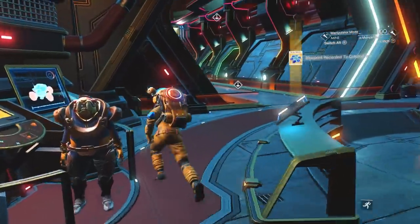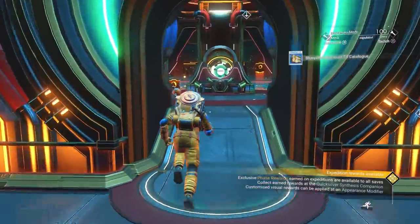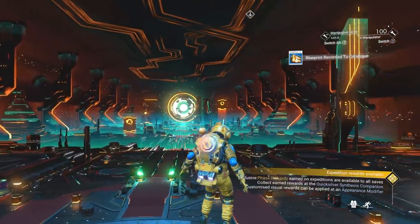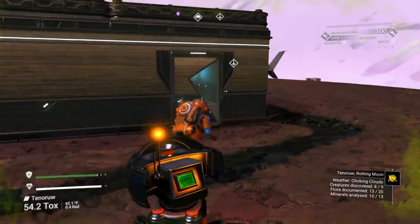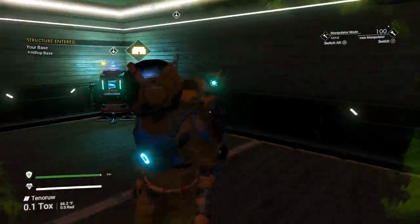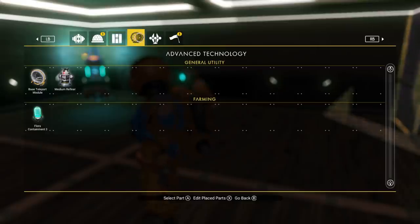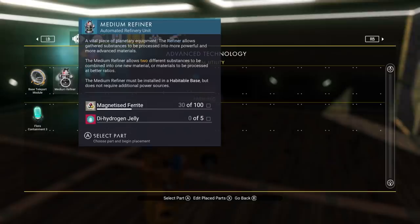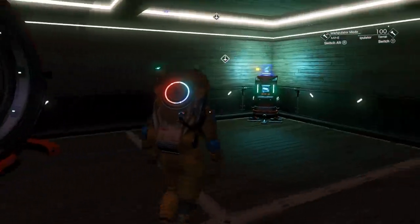Let's back out. I'm going to show you how to make money early on using just a medium refiner. Let's go down to a base or somewhere we can place it — you need to have a base location for this to work. Now we can make our medium refiner. Open up your building menu, go to the advanced technology tab — it looks like the little teleporter symbol — and go to your medium refiner. We're going to need 100 magnetized ferrite and five dihydrogen jelly for each medium refiner we make. The more you can make, the faster you can do this.